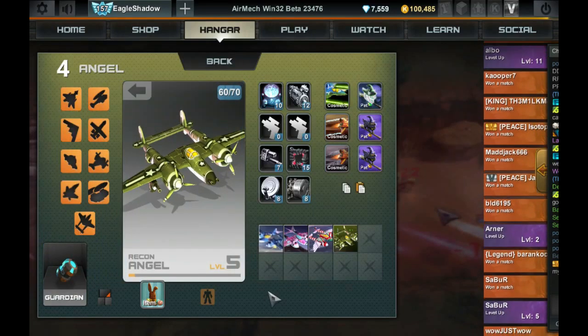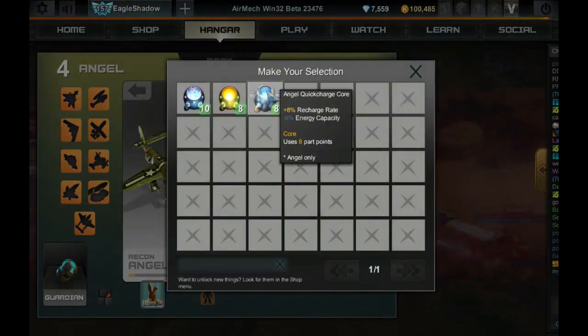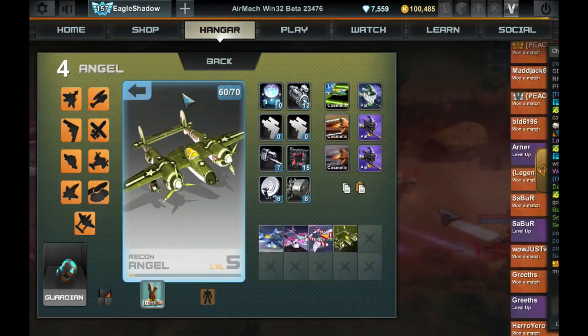Now let's get into the nitty-gritty of parts. I would not recommend the Quick Charge Core, because it gives less energy cap, which defeats the purpose of having your Energy Guardians. I would just stick with the generic Power Core.